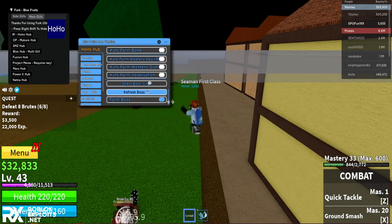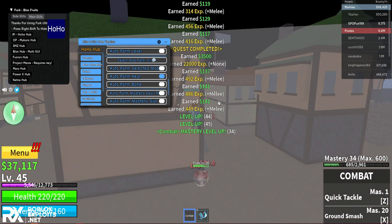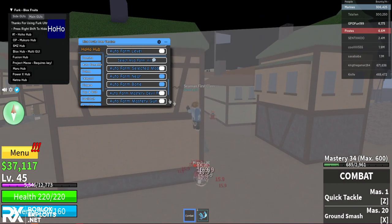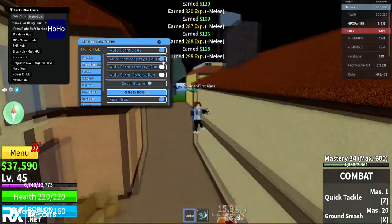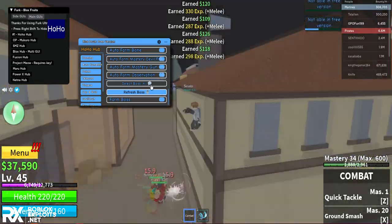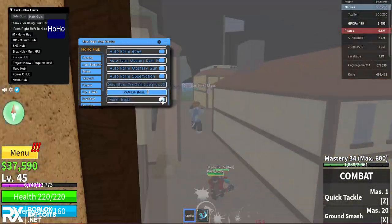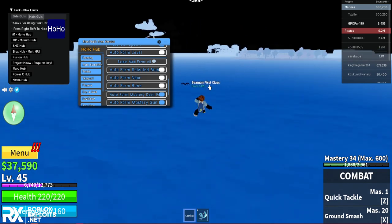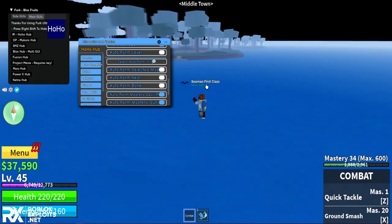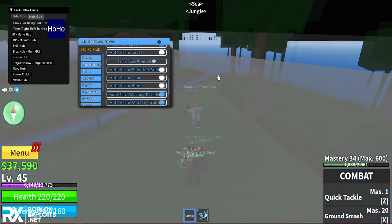Auto farm near will farm all the mobs near you. Auto farm bone does bone farming in the game. You can auto farm mastery for devil fruit, gun, and observation. You can also auto farm specific bosses - like Gorilla King. Select it and it will only go to Gorilla King. It's pretty fast to teleport there.